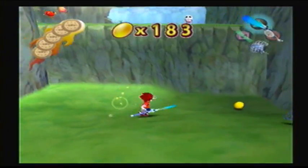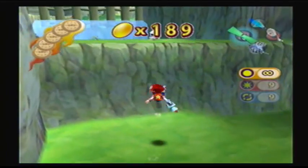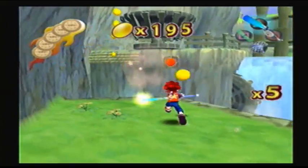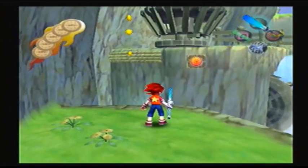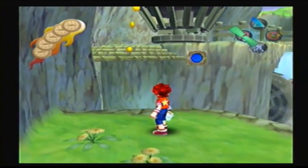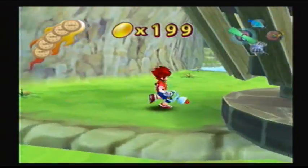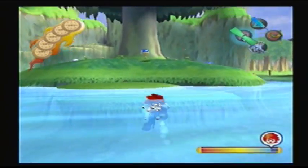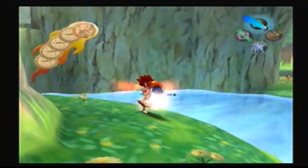I don't think any of the enemies in this game are really the same as the previous game — some work similarly, but all the flying enemies are different. They have more types of flying enemies. They don't have that weird thing from the first game that would pop out of the ground and shoot a cannonball out of its birdo mouth.